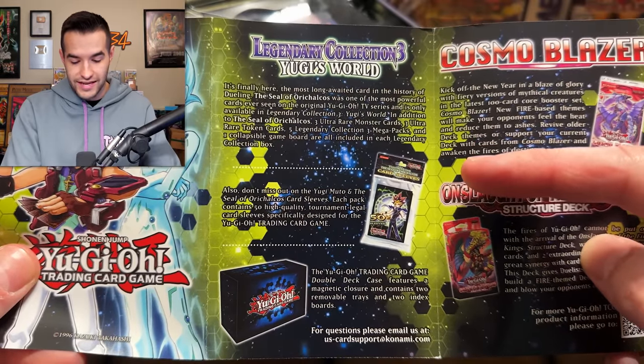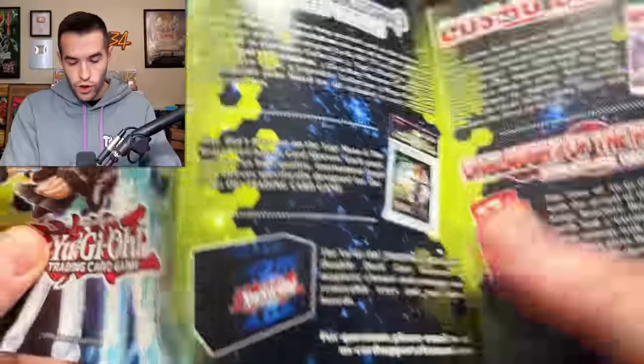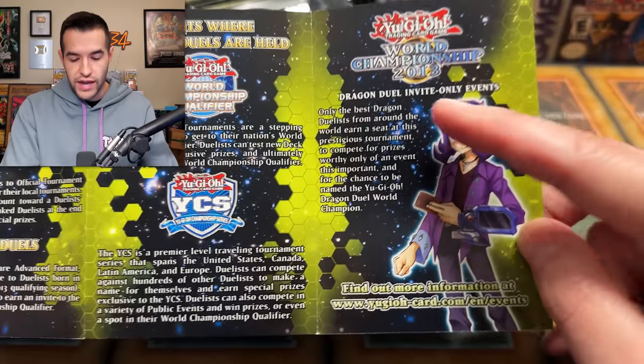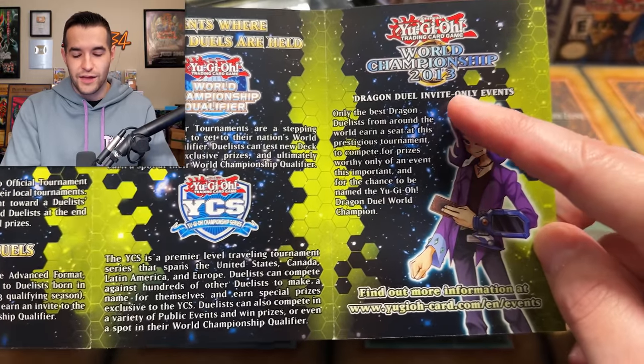That shows you how old that set is, which is crazy. Look at those sleeves too — check those out, those are sick. Anybody got those in the comments? You have these sleeves, let me know. That's pretty sick. 2013 World Championships, Dragon Duel invite only. People playing in Dragon Duel 2013 — now they're like full grown people. It's crazy. They're going to be like 25 now.